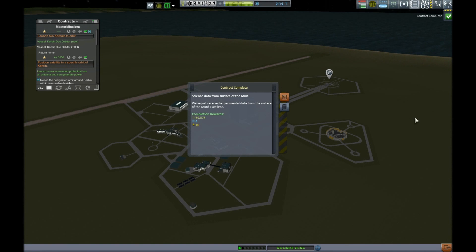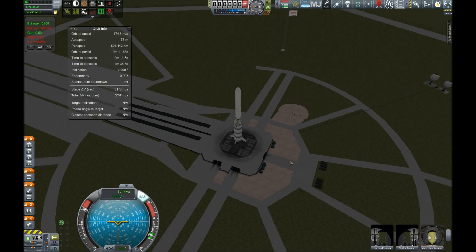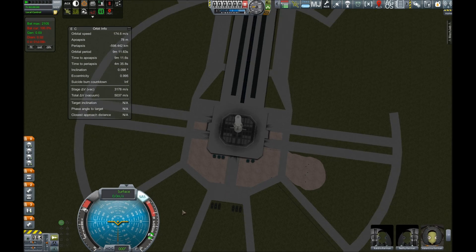With the Elucidator having completed its mission, we've come home to a fairly hefty chunk of science — granted nothing compared to what it would have been with a manned mission return, but still lots of science. We now have mission clearance to begin manned missions to the moon, which is excellent. So let's get ready for our next little escapade.